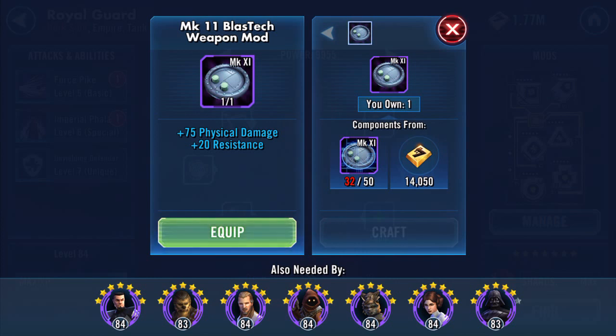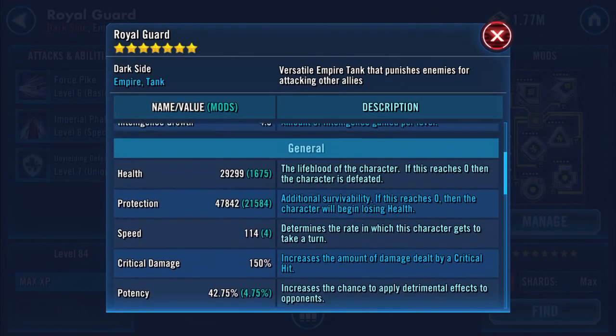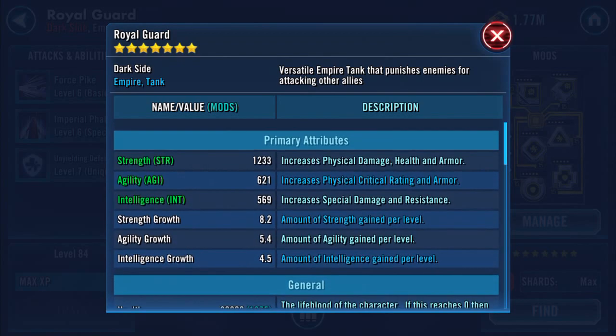This probably would have been so much better had I made notes, but this is a spare — well, not a spare at the moment. So 75 physical damage and 20 resistance; I'm sure it will be better used elsewhere. I could have done Leia, but I've opted for this because he's also part of my Cherpertine. So that's with the second one on — still nothing major changed there.